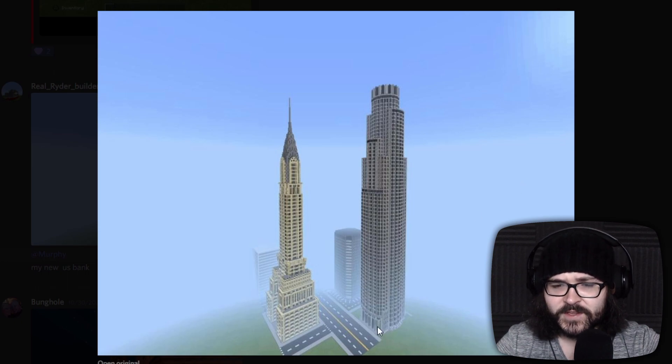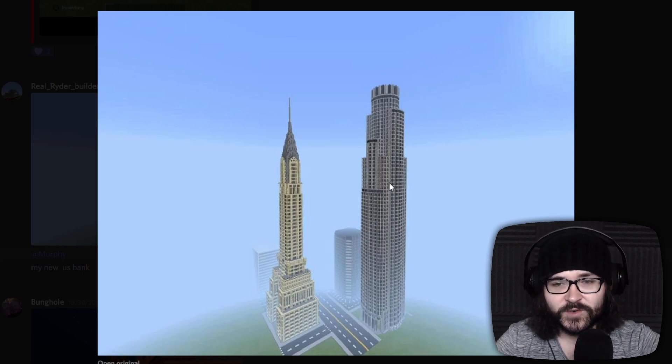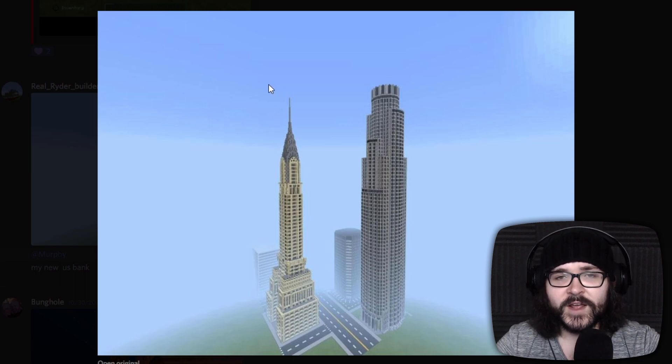We've got Real Rider Builder. Look at that U.S. Bank Building right there in Los Angeles — another really good version of that building. Keeping the cylindrical kind of shape with these roofs tapering up to the top. It's not as easy as a lot of these builds make it look because these are not perfect circles — curves in Minecraft, they suck. Really good job with this. Your Chrysler Building looks awesome too. When I eventually get around to making a tutorial for it, this spire in the roof is going to be the bane of my existence. Either way, Rider, looks real good.